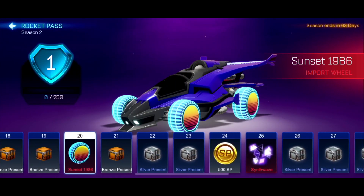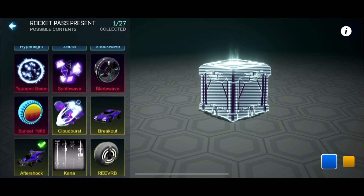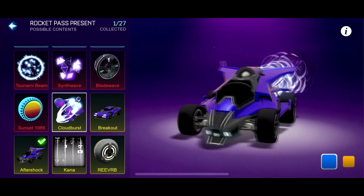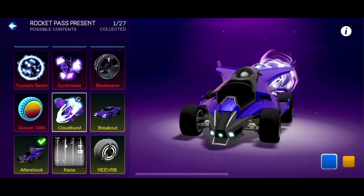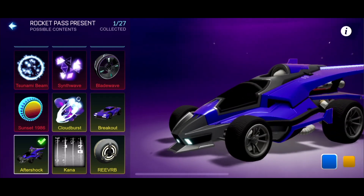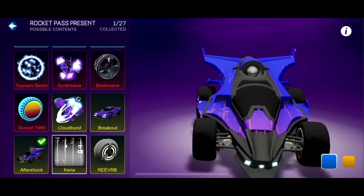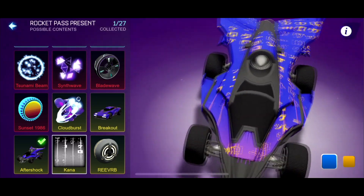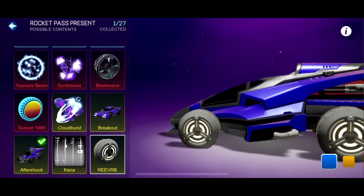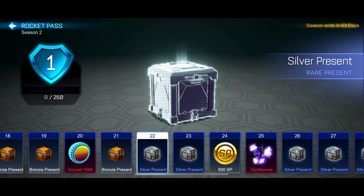Then we have the Silver Present — let's see what's in this. 27 items. So the same items but now there's Exotics, which is Cloudburst — that does look really clean. We've got the Breakout, so painted Breakouts. The Aftershock. The Kana Decal, which is universal, which is awesome. And then Reverb Wheels, which — I don't know about them. But yeah, that is the Silver Present.